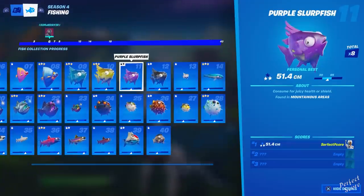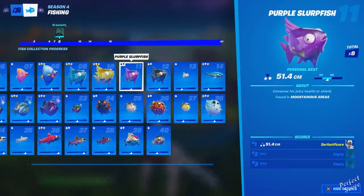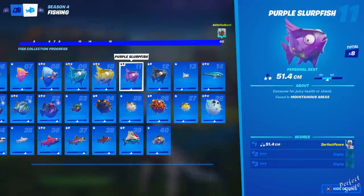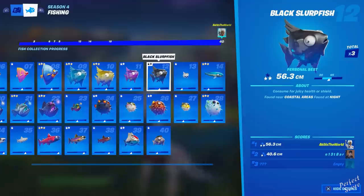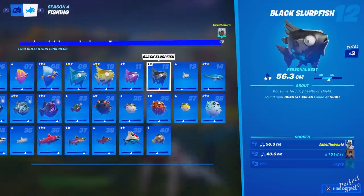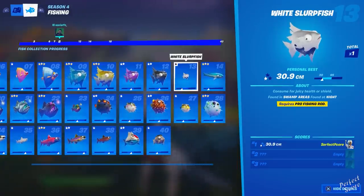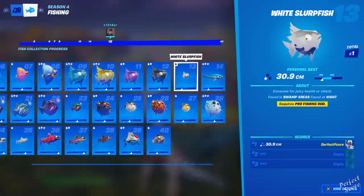At number eleven we have the purple slurp fish, catchable from mountainous areas — the best spot is the area surrounding Lazy Lake Island. There can also be a Gorger that spawns there in Battle Lab, so just take it out and continue fishing. You can also get it from fishing spots at Lazy Lake itself. At number twelve is the black slurp fish, found in coastal areas but only at night — get a pro fishing rod, set time to night, and fish around Sweaty Sands and Coral Castle. Number thirteen is the white slurp fish, catchable in swamp areas at night and requires a pro fishing rod. It has a lot of requirements; I only caught it once and it took a while, so this one can be a bit tricky.